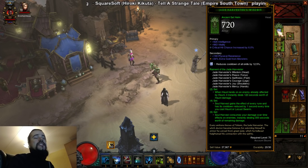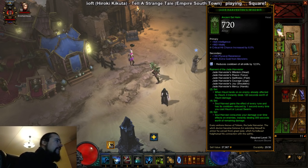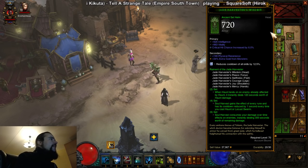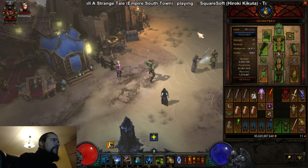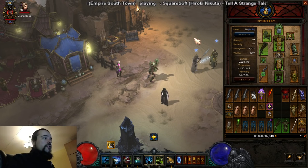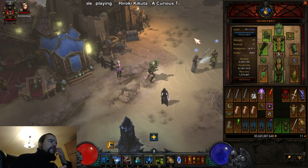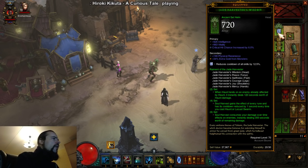Let's get to the build and the gear. I'll start with the gear you absolutely need for this build to work. First is the full six-piece Jade Harvester set. The two-piece bonus: Haunt landing on an enemy already affected by a Haunt instantly deals 120 seconds worth of Haunt damage. This means when we attack with Haunt we release spirits, and when there's already a Haunt on the enemy we instantly deal damage. The four-piece: Soul Harvest gains the effect of every rune and has its cooldown reduced by one second every time you cast Haunt or Locust Swarm.